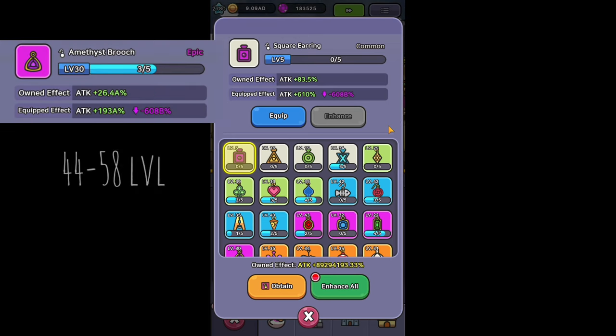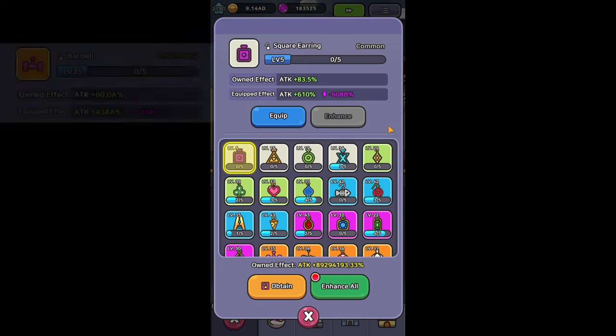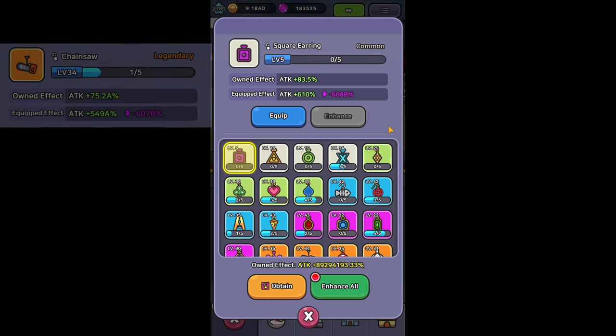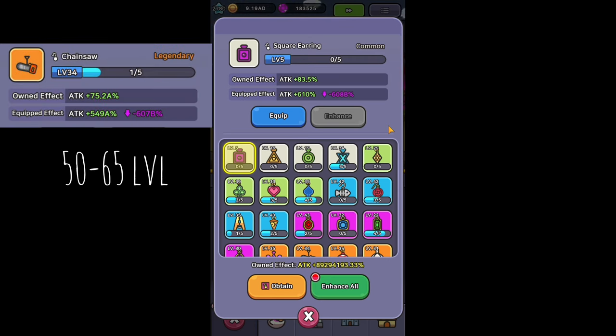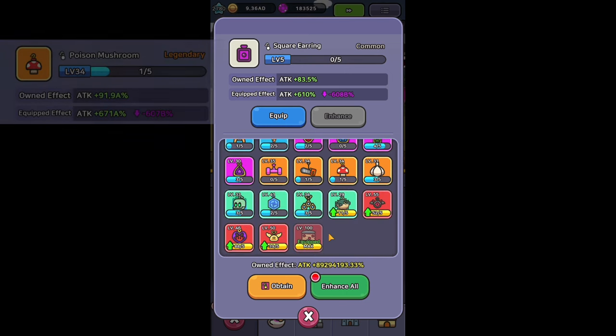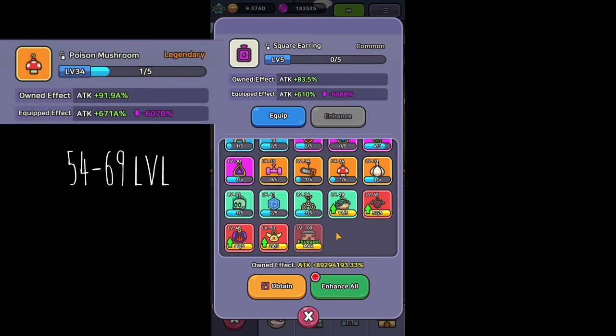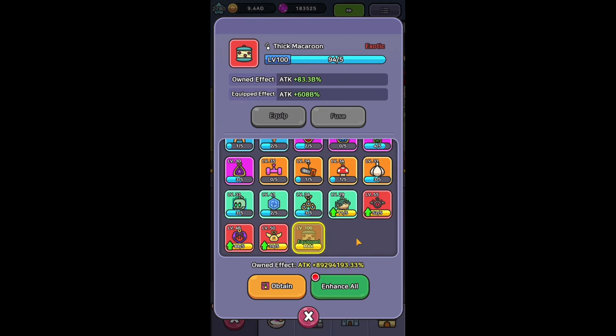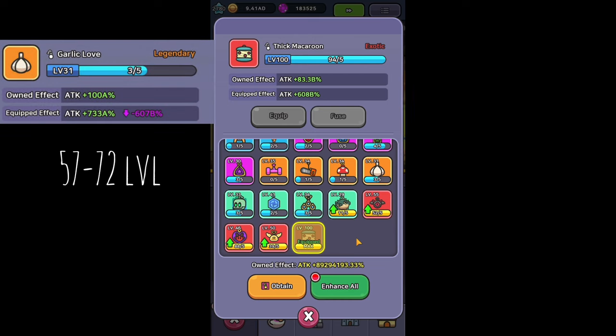Amethyst Brooch you get between 44 and 58 and the best levels are 51 and 52. Barbell from 48 to 62 and the best levels are 55 and 56. Barbells you get between 50 and 65 and best levels are 57 and 58. Barbell from 48 to 68 and the best levels are 55 and 56. Garlic Loaf from 57 to 72 and best are 64 and 65.